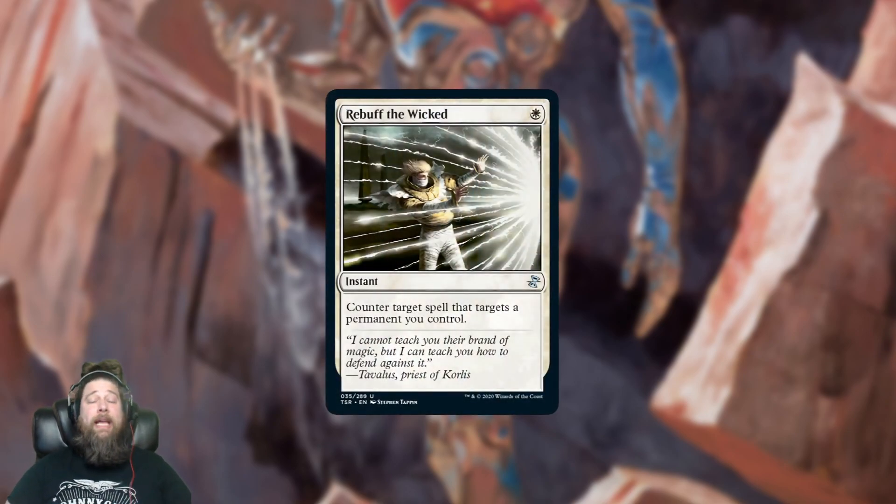I also want to mention an uncommon: Rebuff the Wicked. We thought Time Spiral Remastered was being spoiled color by color and that we were getting all cards from each color that day, so we were under the impression that Rebuff the Wicked was missing from the set and were a little disappointed, because it's like a $5 uncommon. However, there was a spoiler dump at the end that you can see at mtgpreviews.com, and we got Rebuff the Wicked. Good job on Wizards not missing out on one of the most valuable uncommons to reprint from the entire set.